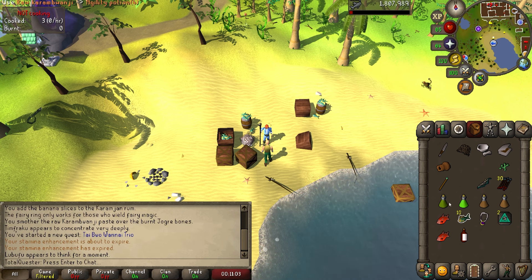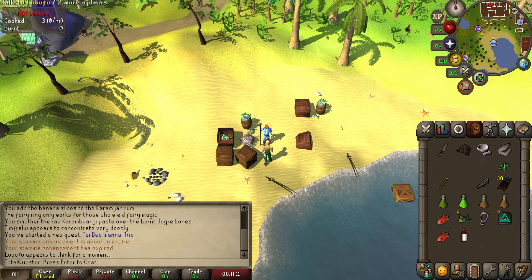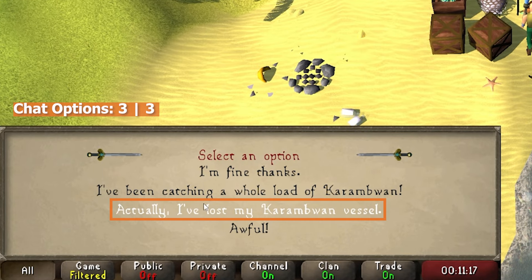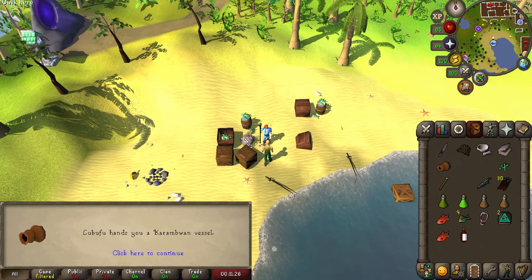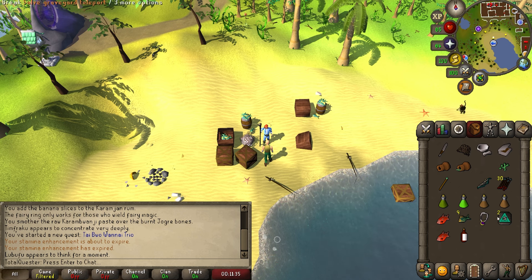Use a raw Karambwanji on the vessel to fill it, then drop the vessel and speak to Lubufu again. Say 'actually I've lost my Karambwan vessel,' followed by 'it floated away,' to be given another one. Pick up the vessel on the floor — in total you should have two, with one of them being filled.